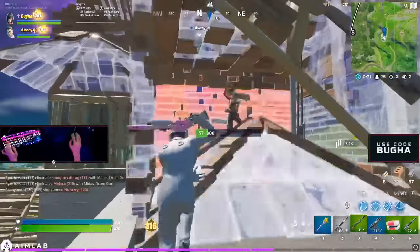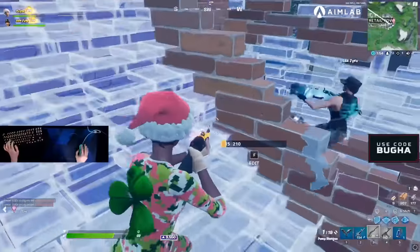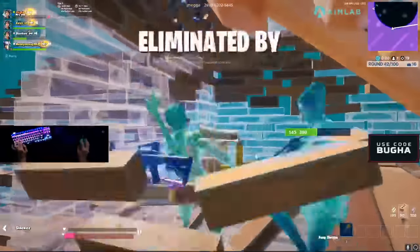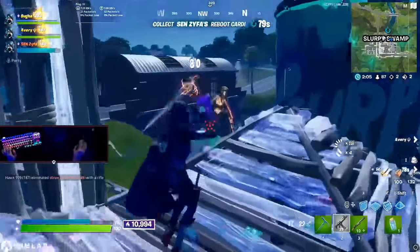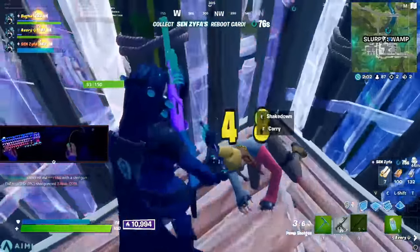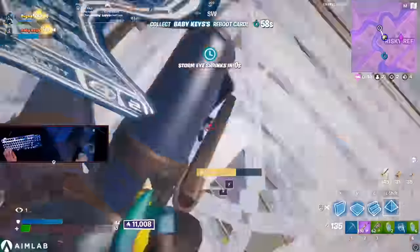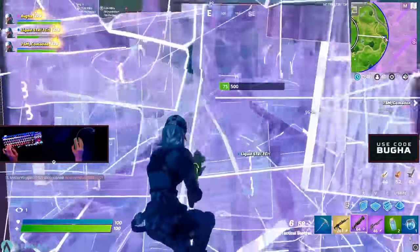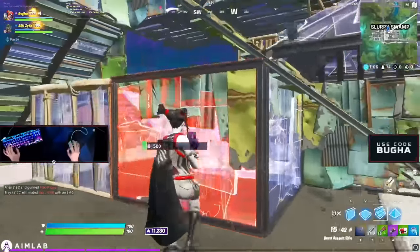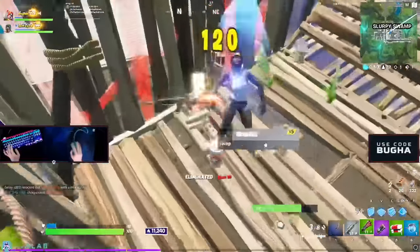Just think about it. Would you rather be able to strafe right and left while you wall replace and hold builds, or strafe right and left immediately after you do those things while taking out your weapon? The obvious answer is the first one. You're straight up just adding unnecessary steps to your box fighting and in-game engagements by choosing the second one. The only reason it works for Booga is that he has adapted his entire gameplay around Switch Quick Bar and knows exactly which weapon he'll bring out when he uses it. 99.99% of people don't have the same experience nor have the willpower to learn that way. To sum up this section: Switch Quick Bar is not worth switching to.